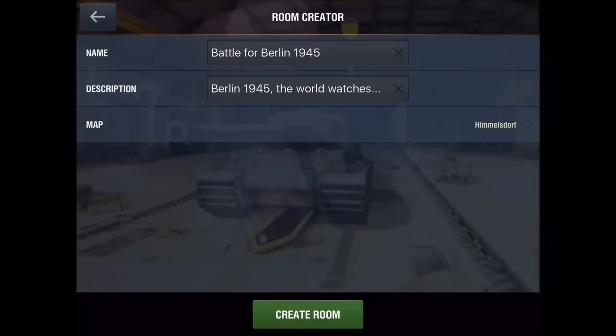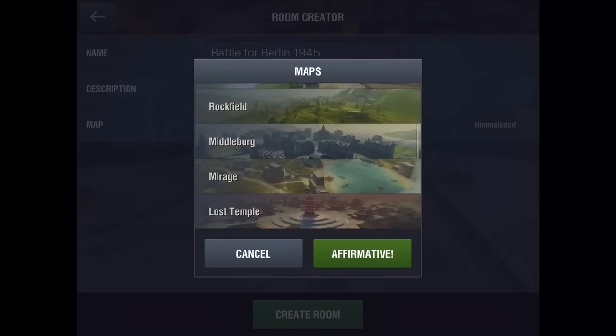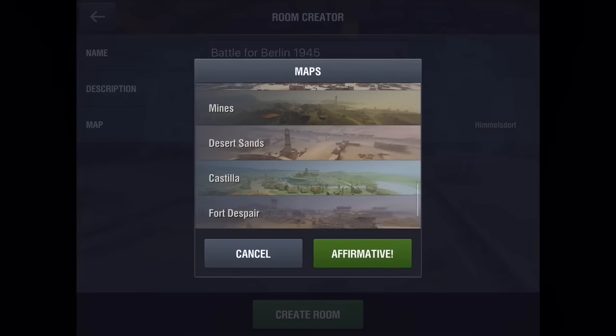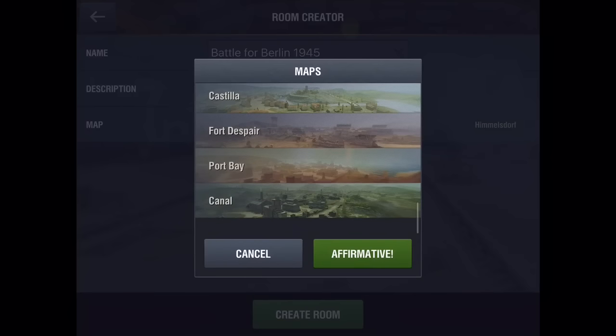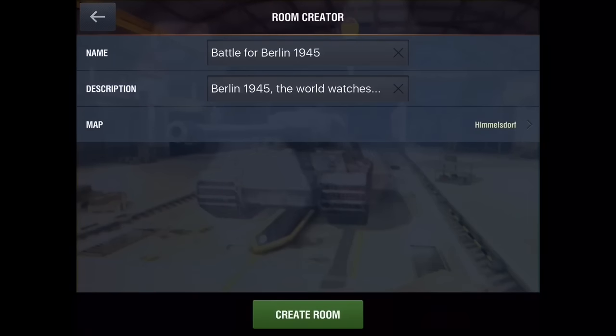Since there's no Berlin map in World of Tanks Blitz, I decided to use Himmelsdorf — a huge, destroyed city map — which was probably the best recreation of the circumstances they would be facing. Winter Malinovka might have worked, but just not enough city. Go ahead and title the training room 'Battle for Berlin, 1945', or however you want to call it. Now let's talk about the forces that you should be able to field through these training rooms.